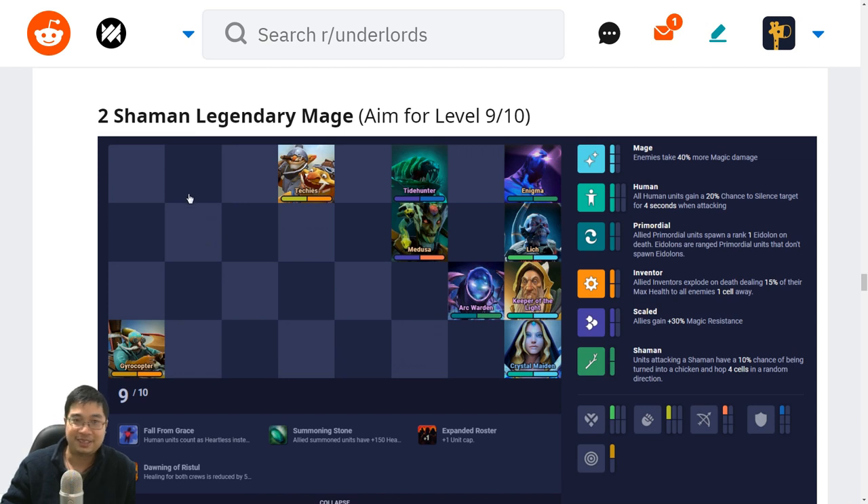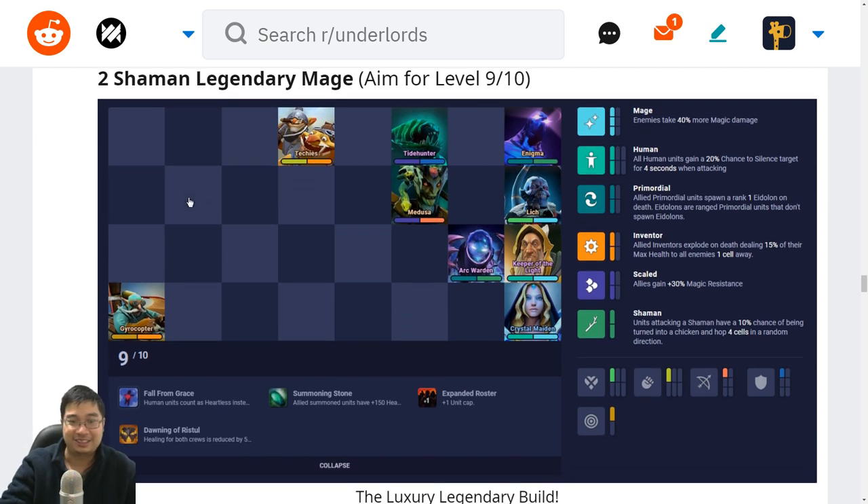Next we have a very fancy team — one of my favorites — called the luxury legendary mage team. We can have two shamans, all the legendaries, and we'll be aiming for level 9 and level 10 super fast. You don't get into this build at the start; you transition with basic units, run a losing streak or save up — level 8 by round 17, level 9 by round 21, consider level 10 by round 25 if you have enough two stars. We have shamans with Arc Warden and Enigma, Scaled, mages, inventors — we have five ace units. This is a very fancy and expensive build. Everything just needs two stars and this will work wonders. Arc Warden can have a Mekansm to heal or a Dagon for more damage; without Gyro we can put Arc Warden in the corner to bait spells. The key is to get most units to two star.